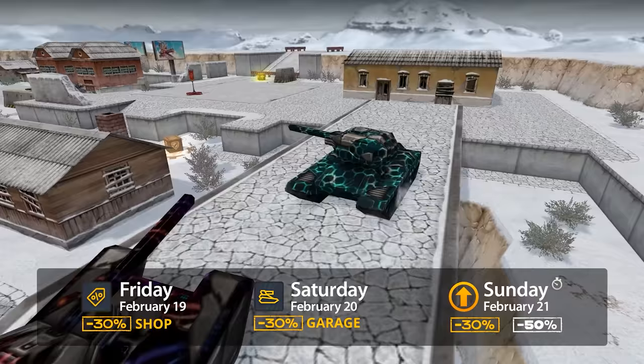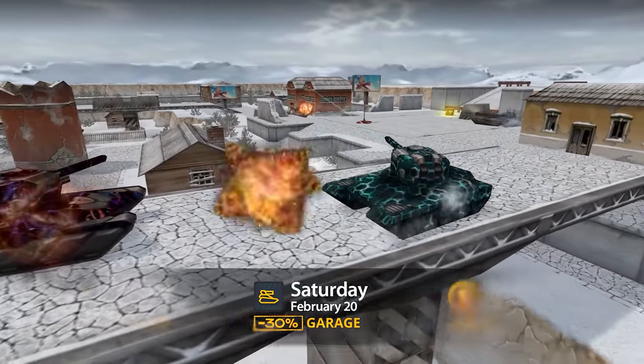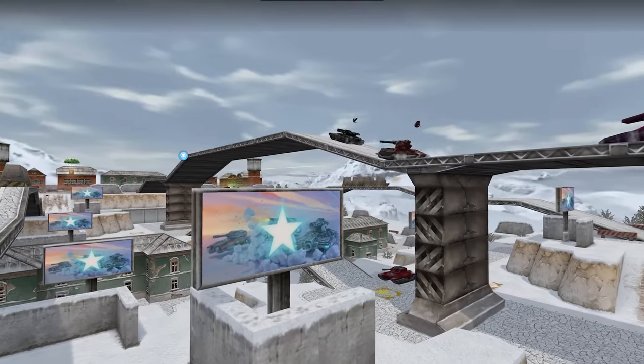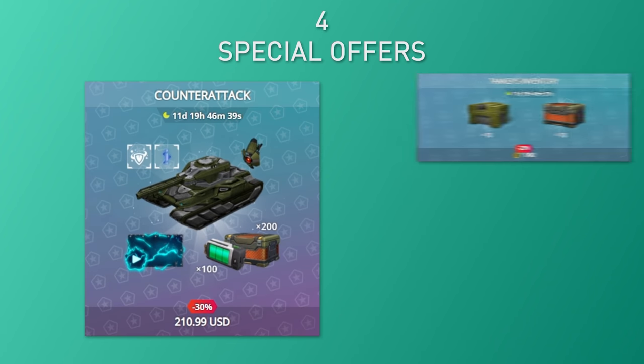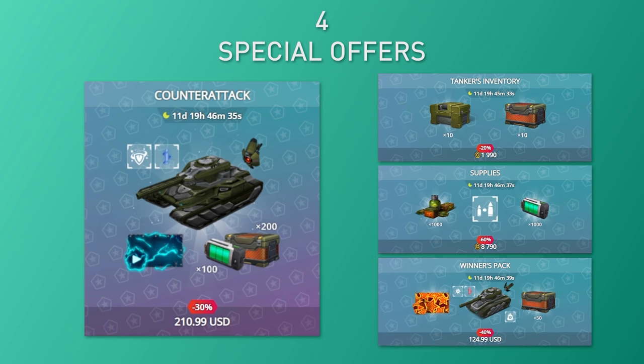Combine it with the hot sales, and this potent discount combo gives you a great chance to upgrade your tank. Of course, the game will receive festive decorations, boosted funds and experience, ultra containers, coin boxes, and 4 special offers: Counterattack, Tanker's Inventory, Supplies, and Winner's Pack.